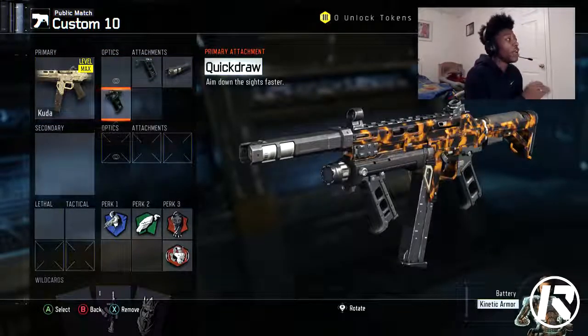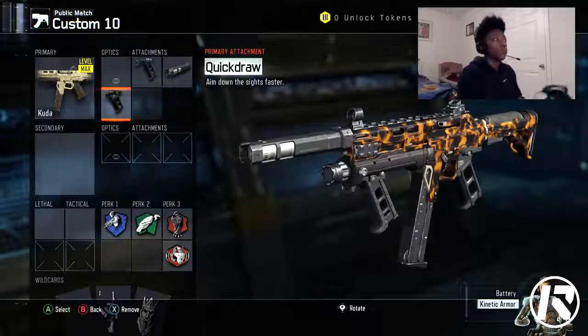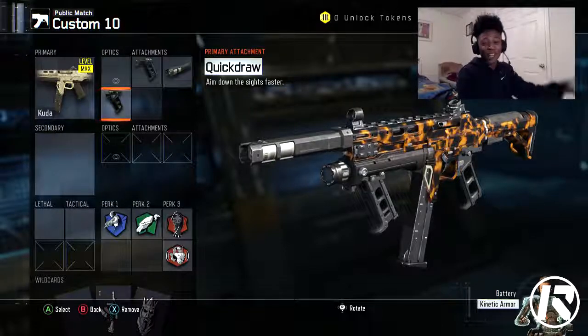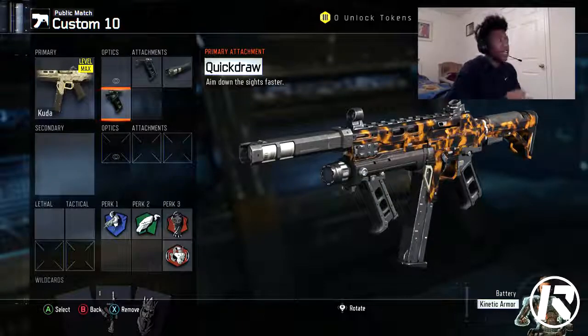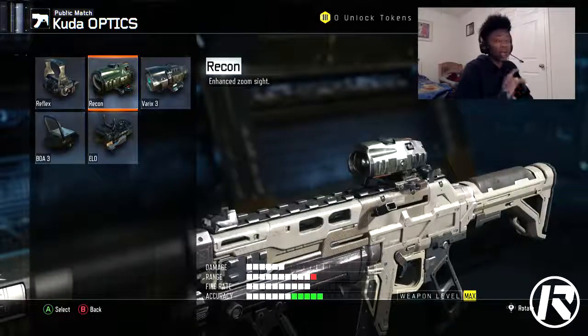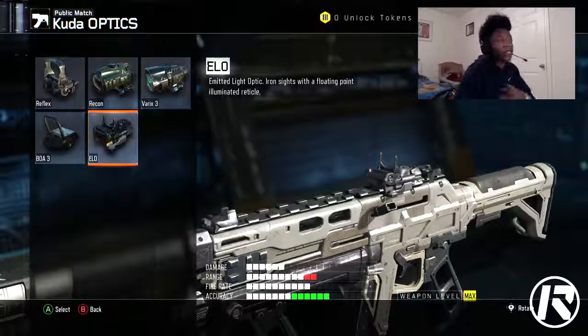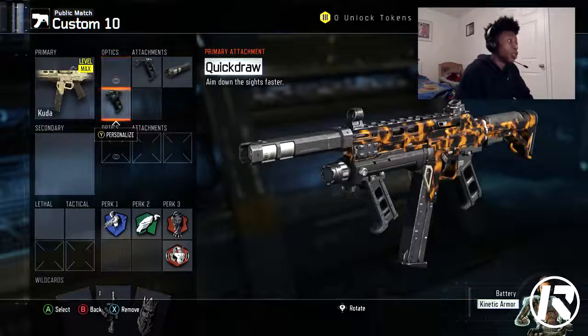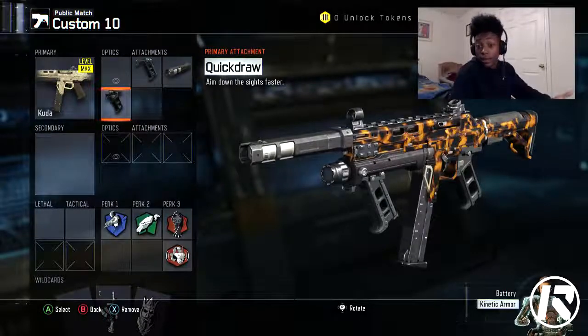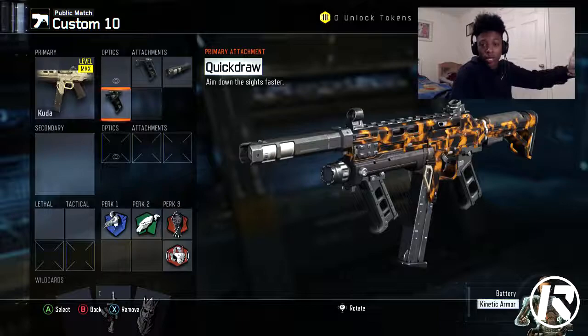We're gonna have the KUDA with the grip, suppressor, and quick draw. If you don't have great aim with the KUDA and don't like the reticle, you can throw on a reflex sight or ELO — those are the best two for this gun. The recon sight is actually not that bad either. I recommend the reflex and ELO sight if you don't have great aim. You can replace quick draw with a sight, and you'd be good. You can do the same for the first class if you don't want extended mags.